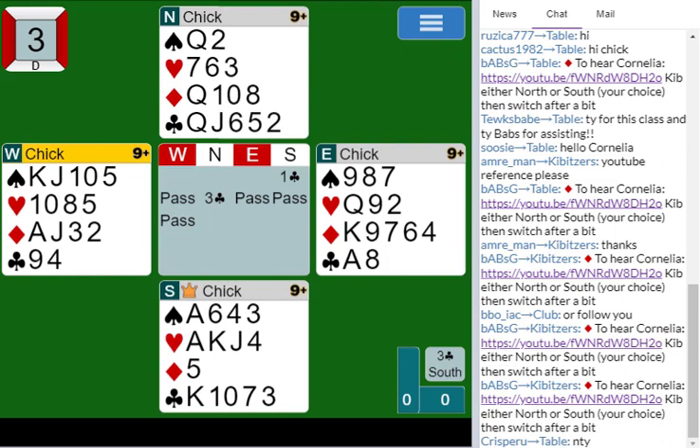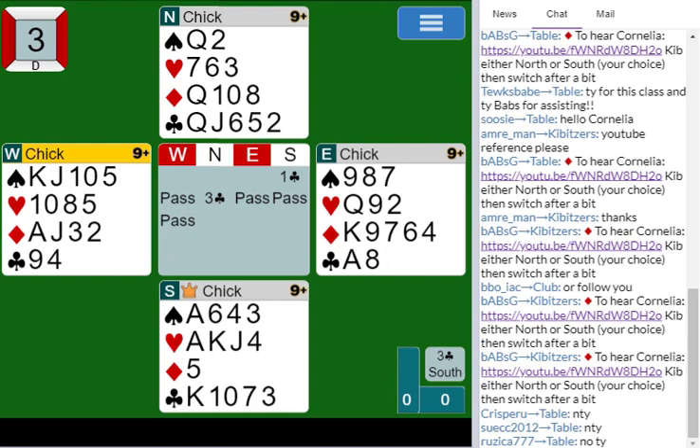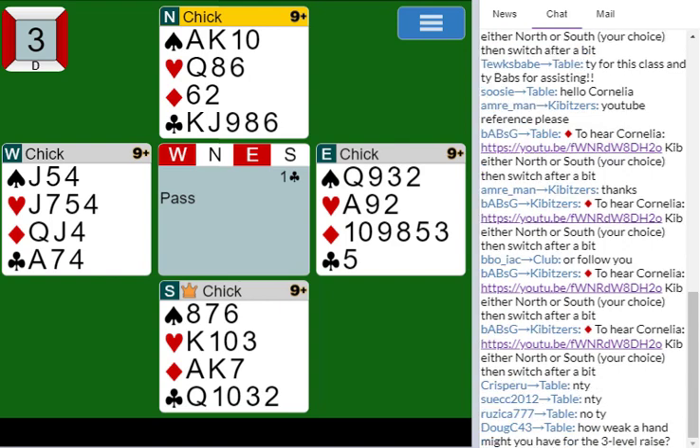The real interesting stuff is when you do have a decent hand and you want to investigate for no-trump. So I bid one club. North has thirteen points — that's game-going values — but a weakish heart holding and no help at all in diamonds.